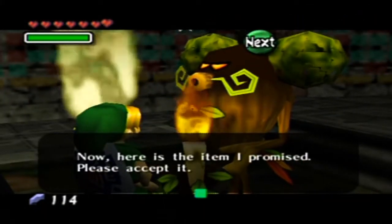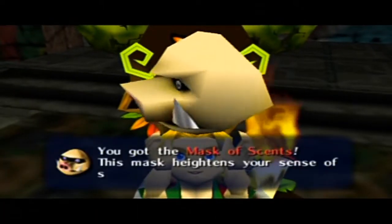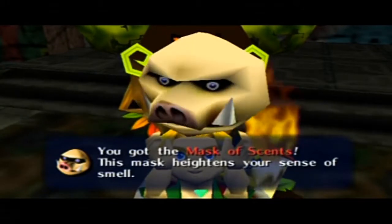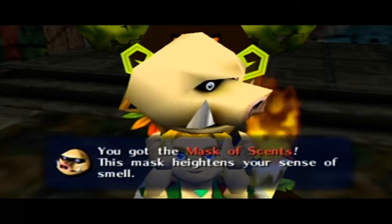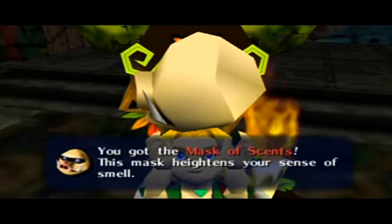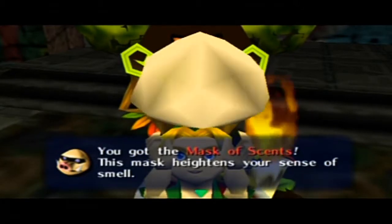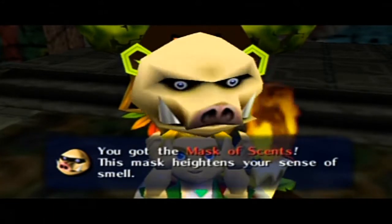Well done, Link. Here's the item I promised — please accept it. I got the Mask of Scents! This mask heightens your sense of smell. And remember Kotake? One of those two potion sellers and boat tourist guides said that she lost the power of her sniffer as time went on — she can't find mushrooms anymore. That is what this mask is used for. It's used for finding mushrooms in that forest.